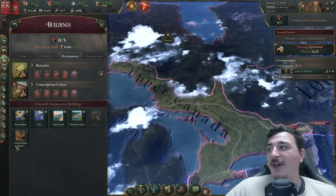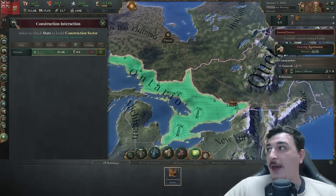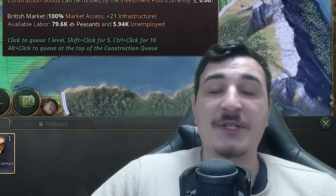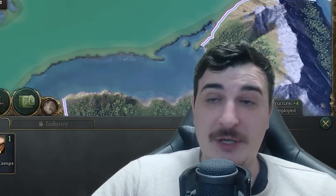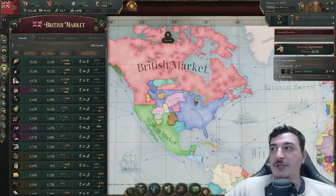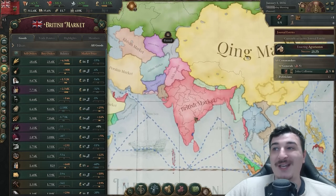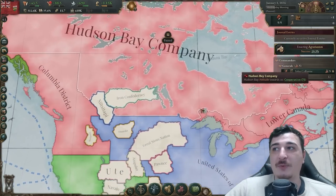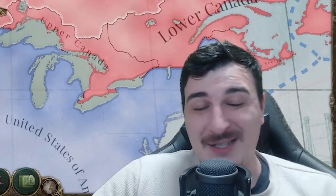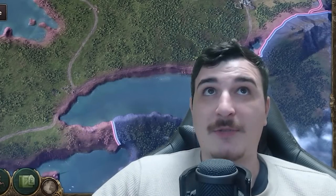We need to go to our construction queue. We don't have any construction sectors built, so we're going to start by building our first construction sector in Ontario, and then queue up a logging camp because we need logging camps to produce wood, which is needed to produce buildings. We are part of the British market, which at the beginning is the largest market — it includes Britain, the Australian ports, the Indian ports — so we're never going to run out of goods.